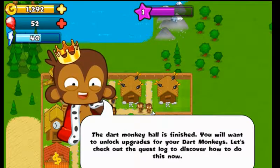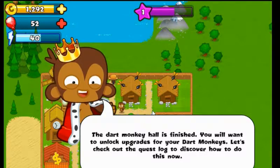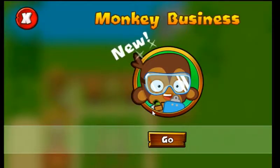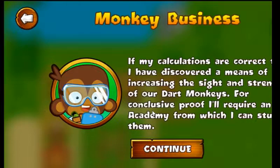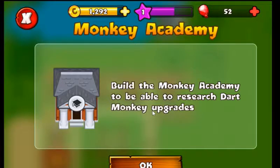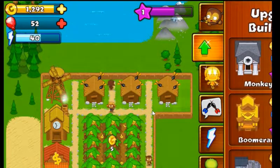You will want to unlock upgrades for your Dark Monkeys. Let's check out the quest log to discover how to do this. Continue. Capture dry land. Build the Monkey Academy. Research long-range Dark Stopping. Build the Monkey Academy. Monkey Academy.